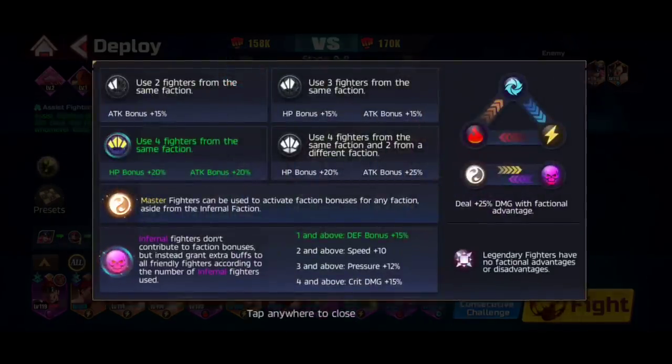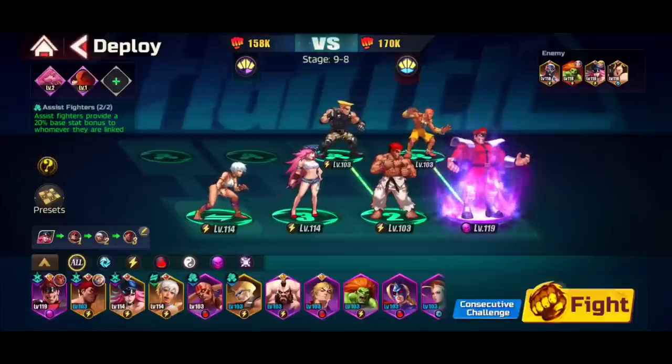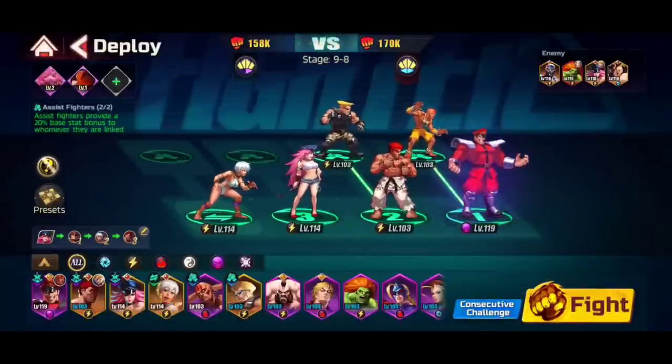Stats and class types are also important. Master fighters can activate faction bonuses for any faction aside from the Infernal faction — a really unique and useful ability. Infernal fighters don't contribute to faction bonuses but have extra buffs of their own, which is what my Bison is doing. Legendary fighters have no factional advantages or disadvantages. So ideally, that 4-2 setup is going to be the best configuration for that passive buff, and it will help you out immensely early on in the game.